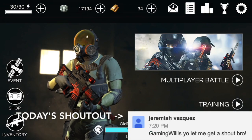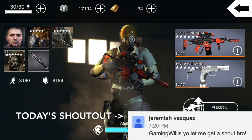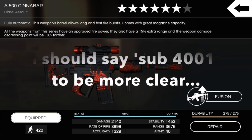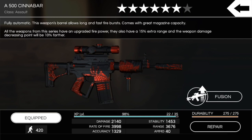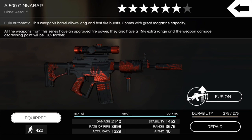What's going on guys, we are here in After Pulse with a very quick video. I just want to show you the A500 at six stars — level 22 versus level 23. Level 22 is going to be sub 4,000 rate of fire; you can see rate of fire is 3998. Once you level this up to level 23 it will be above 4,000 — I think it's like 4,003 or something like that.